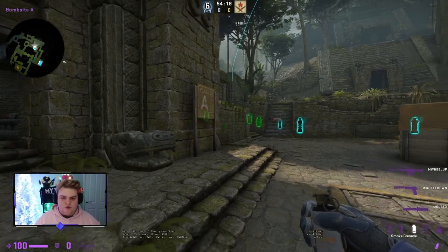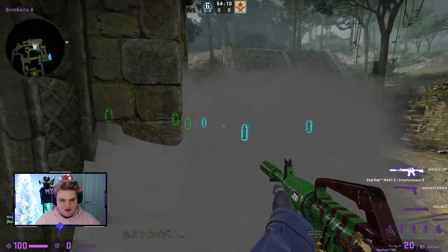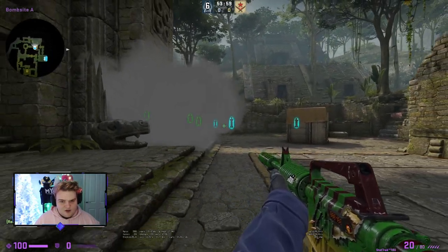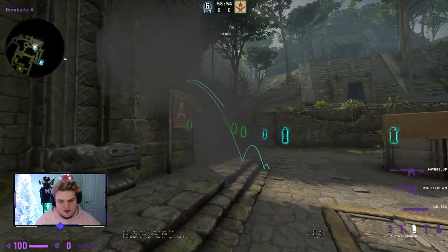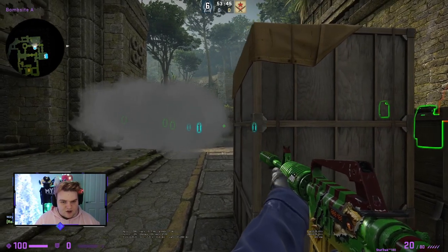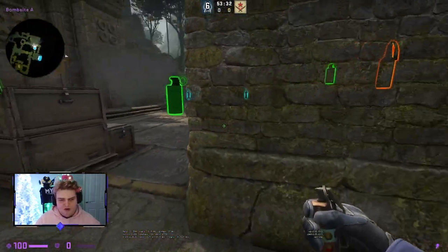There's also a way to use vent smokes: drop a smoke around the sign area with a right-click and play around it in various ways — sitting in the smoke waiting for them to push, peeking angles, or playing default boxes and pre-aiming an angle. The smoke creates uncertainty about your position, which gives you a lot of flexibility.